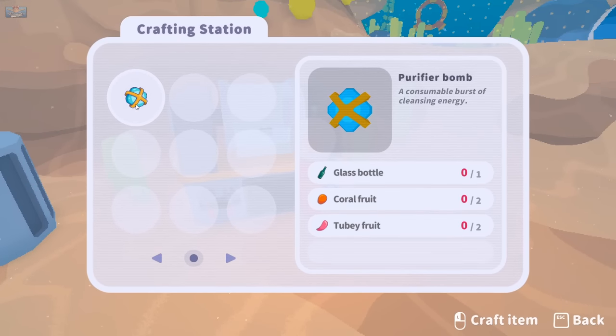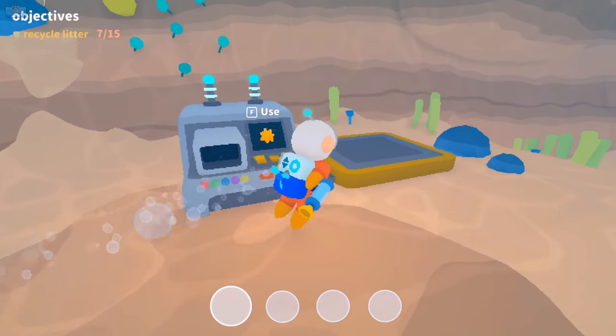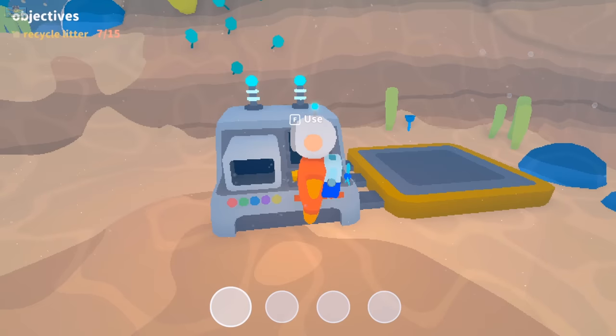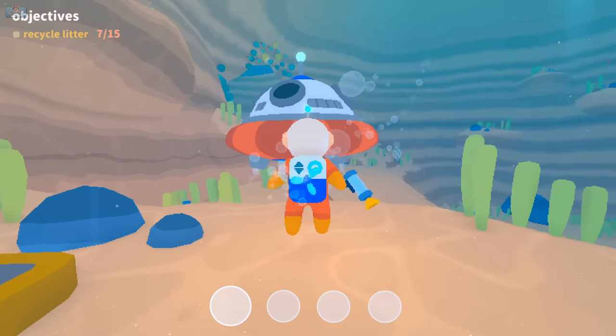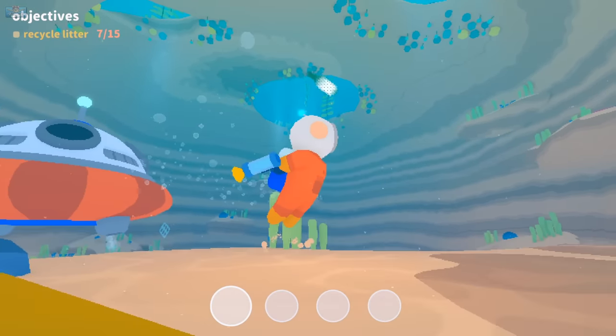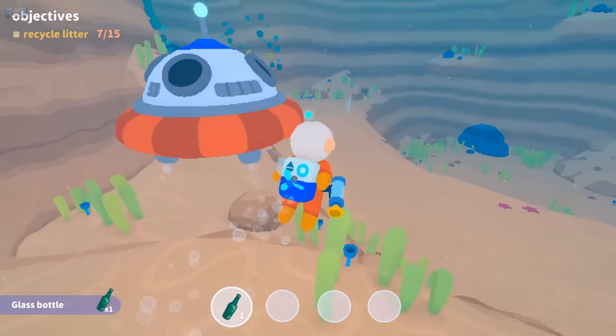Craft a purifier bomb — consumable burst of cleansing energy. I don't even know if those exist because you just have upgrades for oxygen. I have oxygen. Do I have to go in my ship to get some? I guess everyone recycles at home now, don't they?